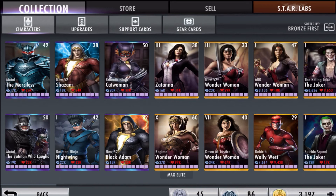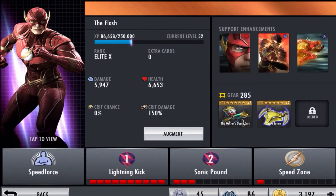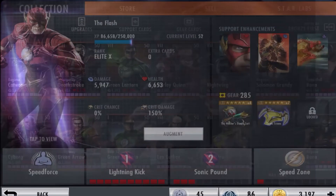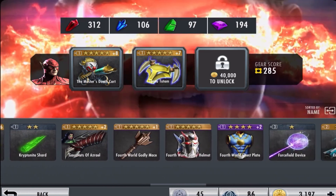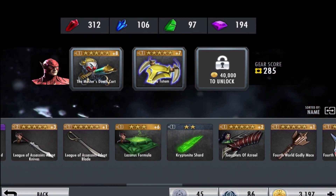Another reason The Flash is great is his passive. It's probably not the best passive overall, but it stacks well. If you combine the 15% bonus multiple times, you could potentially reach up to 45% attack speed, which would be really cool. I don't have all the gear cards combined on him right now because I don't think every card is worth it — maybe except for Batman's card.